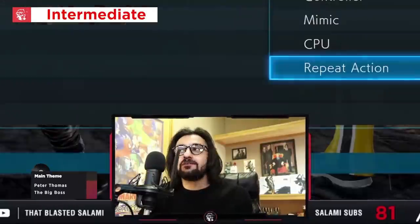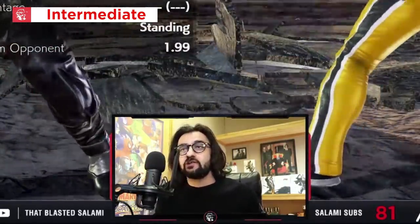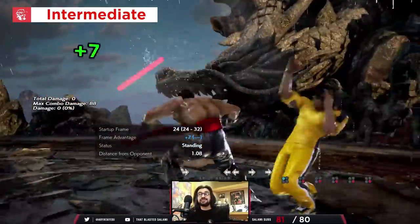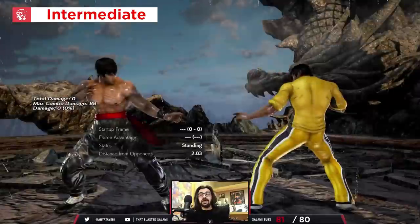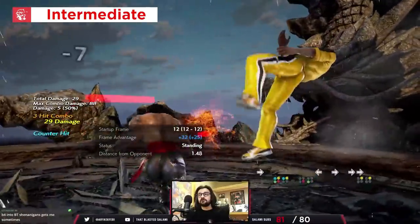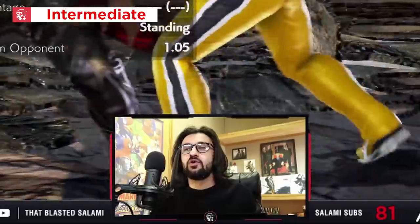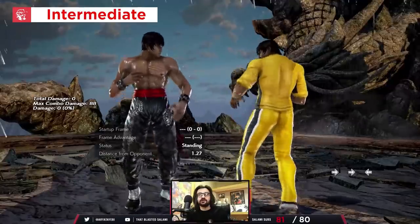At an intermediate level, they'll start learning how to use DSS and try using it in pressure strings — particularly 4-3. Getting into yellow, orange, red ranks now, they'll cancel into DSS and interrupt your attempts to counter-poke from 4-3. Because 4-3 is a counter launcher, that's pretty strong. But 4-3 doesn't jail anymore, so the pressure from it isn't really real — your attempts to punish might get snuffed out because the recovery is so low.